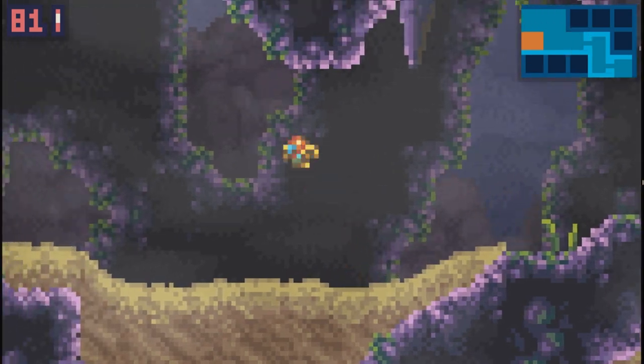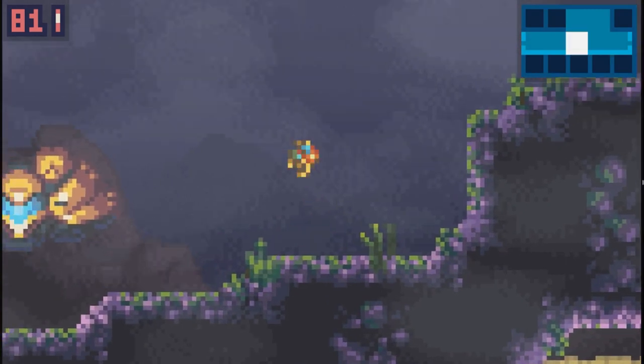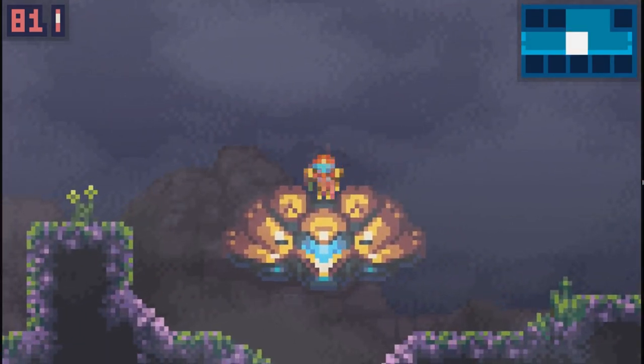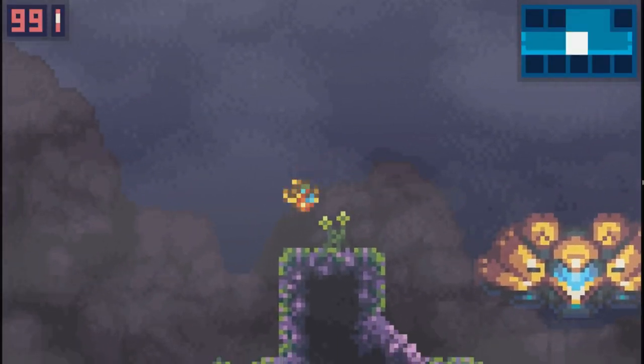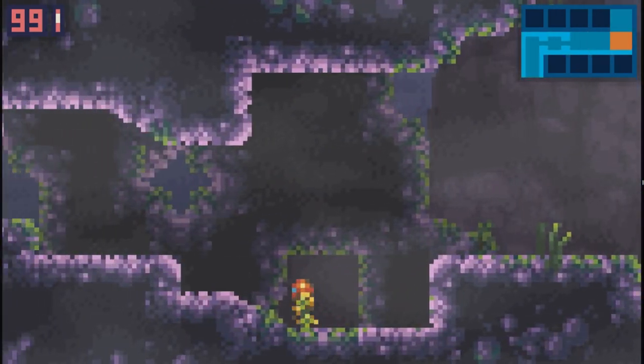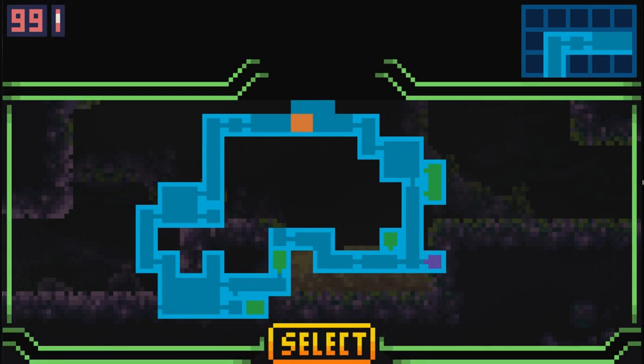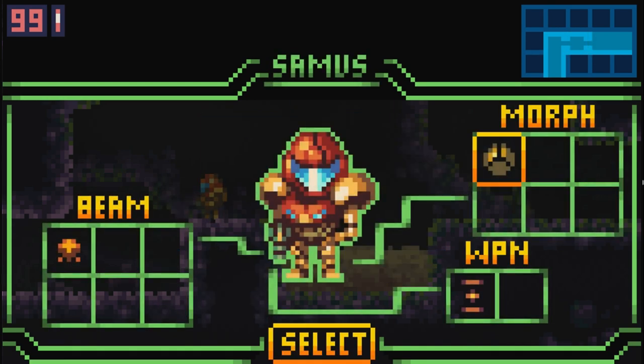There we go - where are we now? Back at the surface, and on my ship. This demo is really short, guys. I think we already saw the whole map. Yeah, there's one place left - the bottom left corner and the upper area. Let me show you some things: morph ball, beams, weapons - see Samus in its pixel glory.